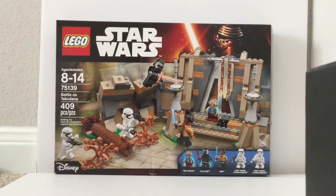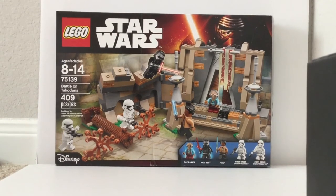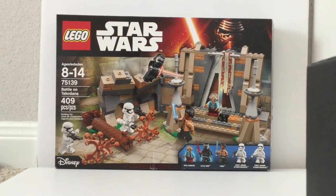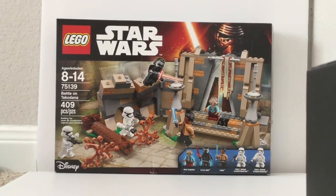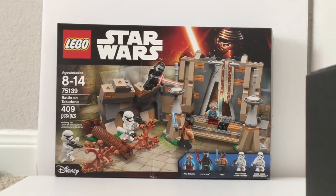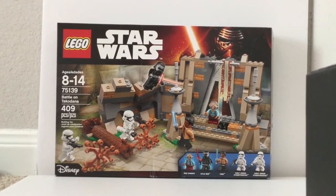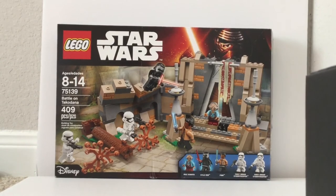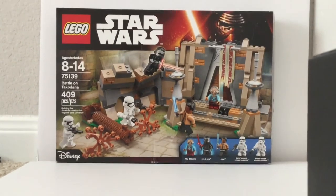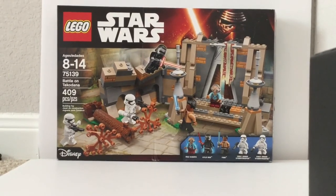Minifigure selection is great — Maz Kanata, who's exclusive to the set, Finn and Kylo Ren (kids will love that, they both have lightsabers), and then two stormtroopers, one with riot gear. So a great set — one of my favorites of all time, except the price. 409 pieces — at $40, I'm sold; the figure selection is great, so is the set. At $50 it's a stretch, but yeah. At $60 I just can't. But luckily on eBay they're going less than $60 for a set this old. I got this for $50, below MSRP. That's it for this video — if you find this for $50 and you want it, I recommend it. Hope you liked it, and if you did please subscribe, leave a comment down below, and I'll talk to you again soon — bye!